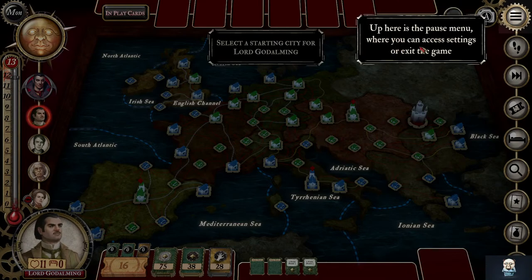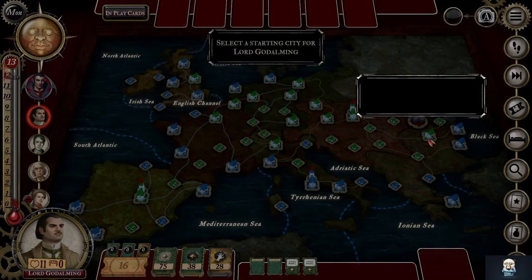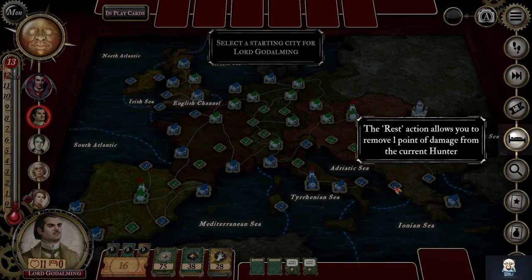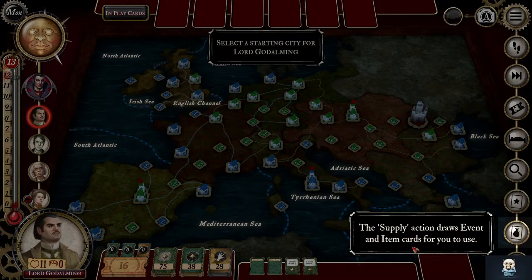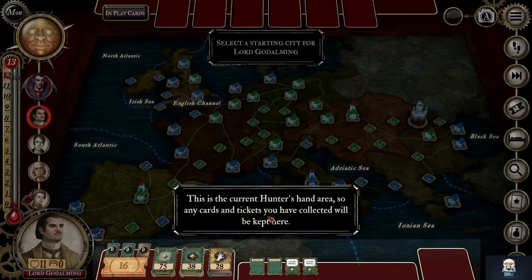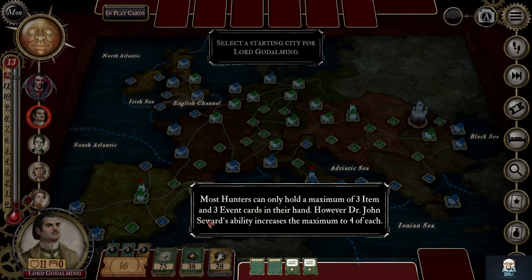Pause menu. Move. Pass. Reserve ticket action — draws a train ticket. Rest. Special action. Trade — in the same location. Items. In the same location, item cards. Event cards. Three item and three events.